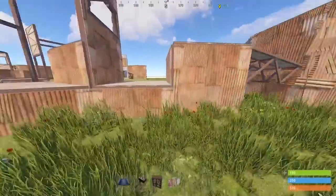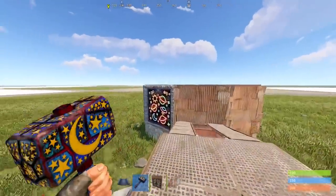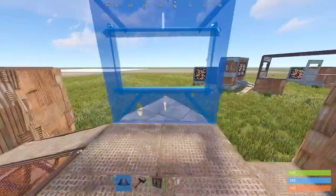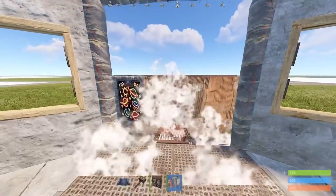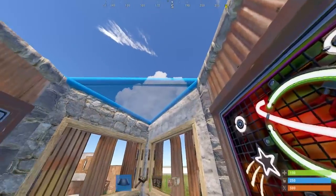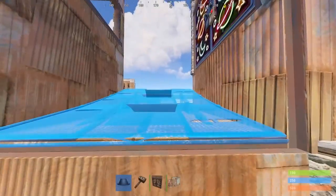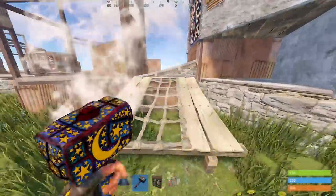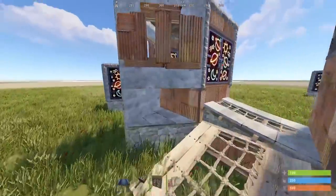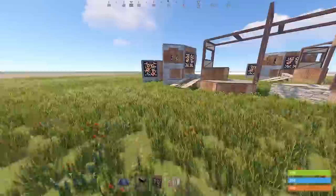Next, head over to the raised foundations where we're going to build the gatehouses. These are exactly the same on all six sides of the base, so just repeat this on all sides. These gatehouses are pretty standard stuff by now, so just watch the video. You can place ramps here to make going in and out of the gatehouses a little bit easier. Where you place these half walls, we will put turrets. When all the gatehouses are complete, we can build the compound.